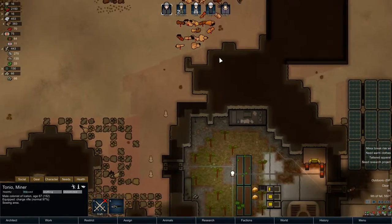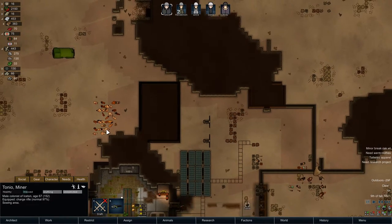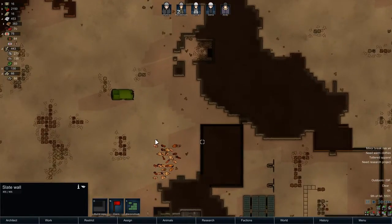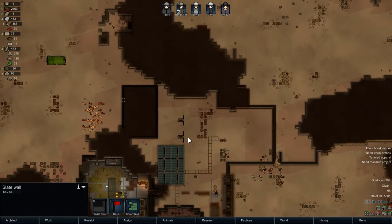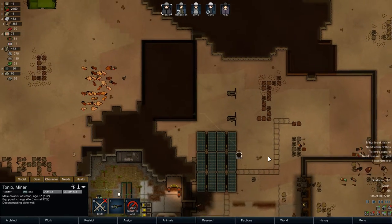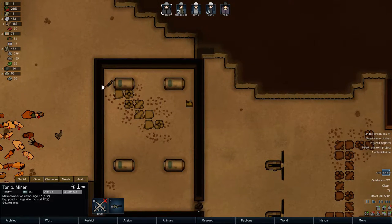I'm trying to think what would be the best location to open this up. Here's the thing - if it's full of mechanoids I almost want to open it on one side, but if it's full of people I want it opened on the other side so the turrets can take care of them. People in crypto sleep caskets - I think they kind of just want to run away rather than kill you. So I'll just be reckless and do this. I'm hoping it's full of crypto sleep caskets because that'll give us a bunch of gold and steel.